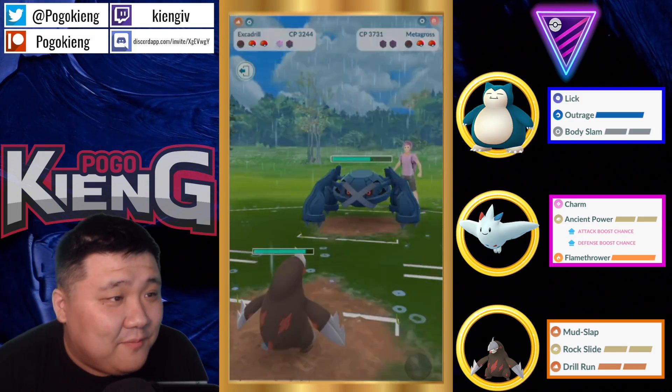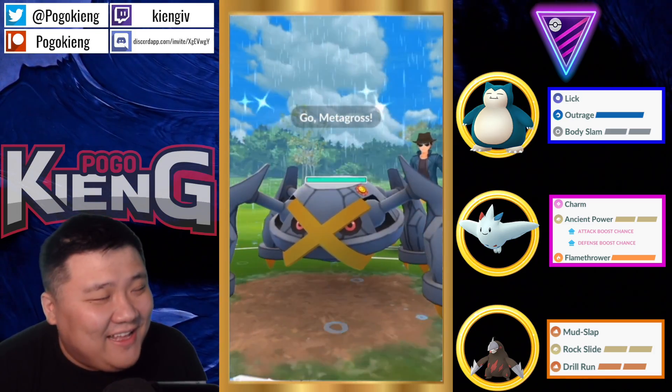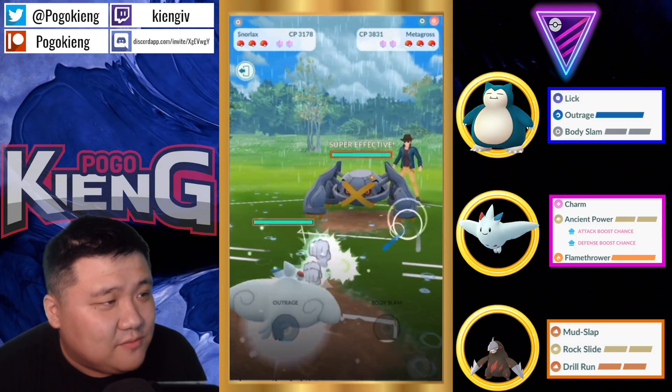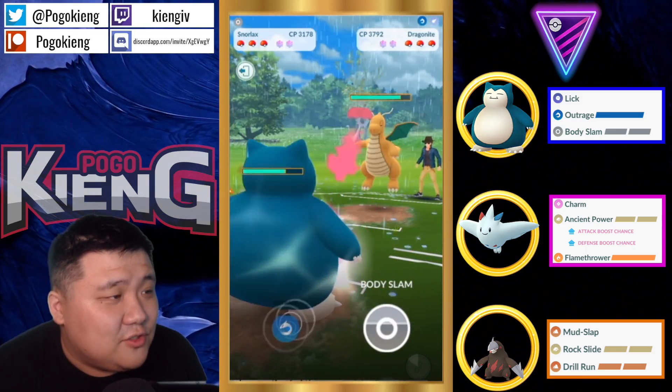Metagross — that's another quit. This is pretty crazy. Definitely going to switch. Obviously this is a really bad lead. And they're going to go into Dragonite again. I really like this. Going to go straight for the Outrage — let's see whether or not this Dragonite decides to shield.